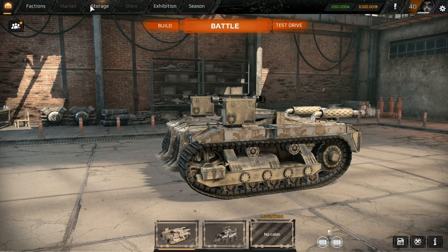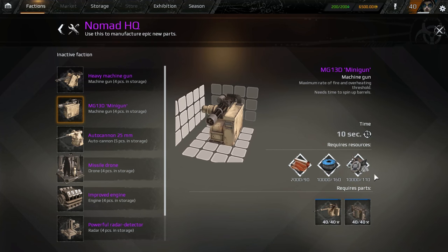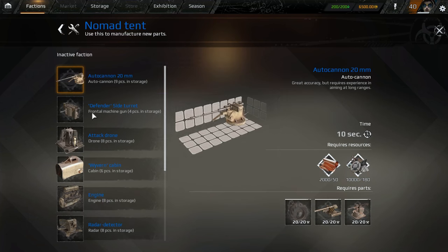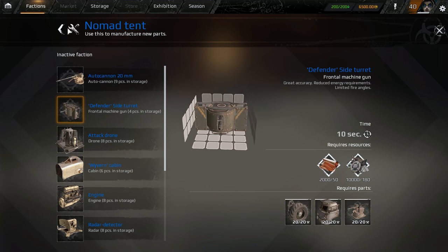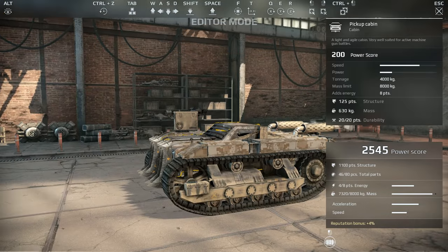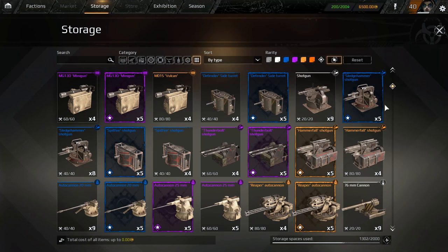Let me look at what it takes to make that. For this you need 10,000 scrap, 10,000 wire — that's quite a lot — and 2,000 copper, which is not that much. But you also need defender side turrets. That's not bad, but 10,000 scrap is a ton. I can't wait for the game to fully release so I can use my other account — I'm not going through all the effort just to have it wiped.